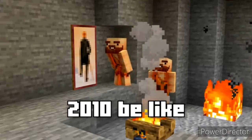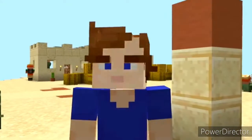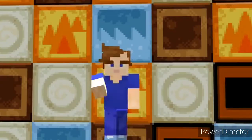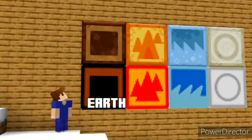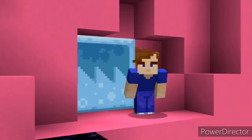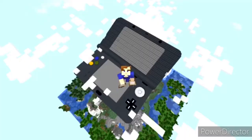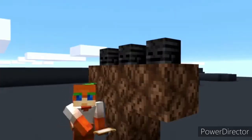Number nine: paintings have been in the game for 11 years, but these paintings never made it into the final game. Four paintings were found in the files of a Bedrock update, representing earth, fire, water and wind — but you can't get any of them anymore. You also can't get the wither painting in the 3DS version, probably because there's no Wither to build.